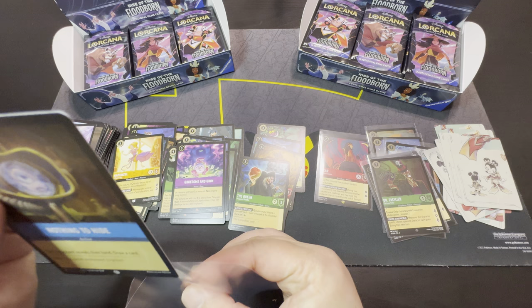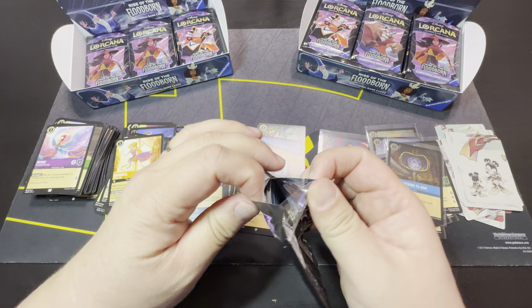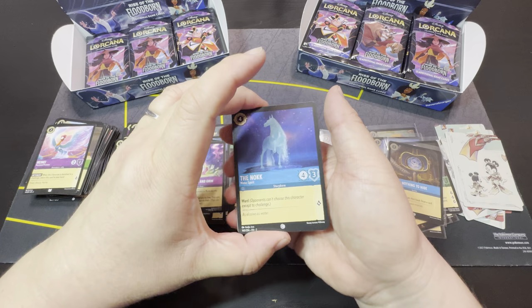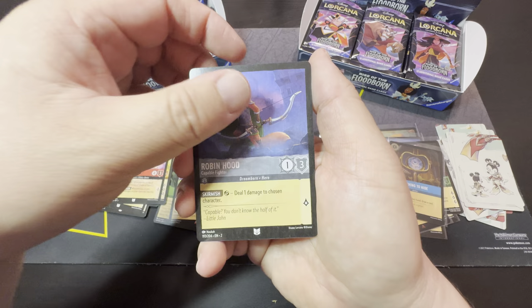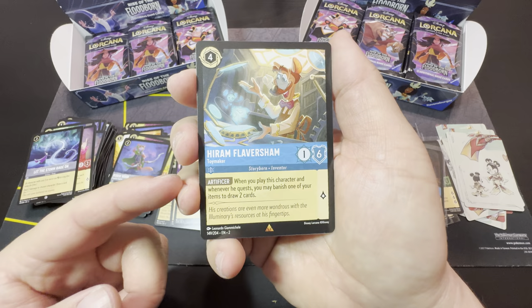So a lot of cards really fluctuated up and down drastically. But now there's more supply available, and a lot of the values of almost all the cards have dropped down significantly. This game isn't meant for its collectability — it's made for gameplay. So there's only just the enchanted cards that are probably the only ones that would have long-term value.